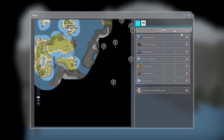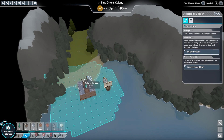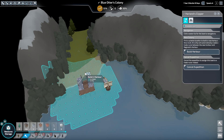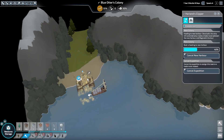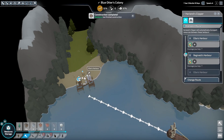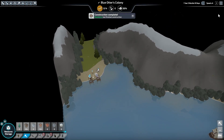Let me check the map. We do have some stuff over here, and we know the ship is going to be at a corner. So let's go ahead and build a harbor and see what we can do.